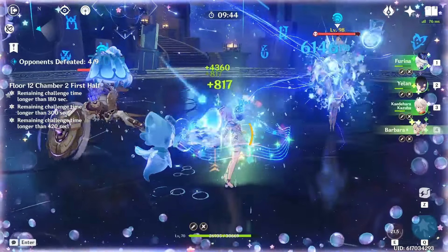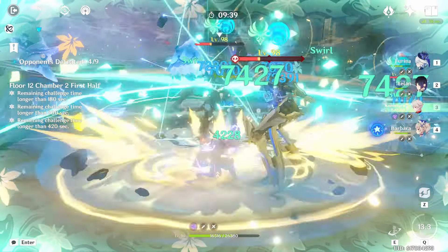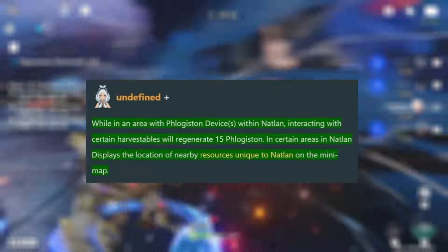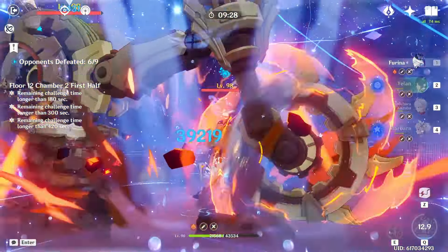Her passive before was basically the exact same as Kinnitch's, and her passive now is, well, literally the exact same as Kinnitch's, except with some slight changes — interacting with harvestables will regenerate 15 Phlogiston, which is something Kinnitch doesn't have. So yeah, it's pretty basic.